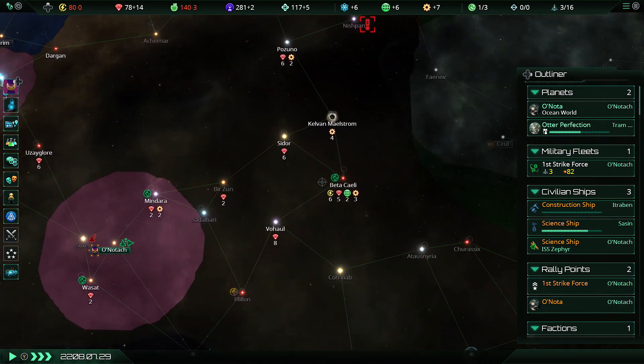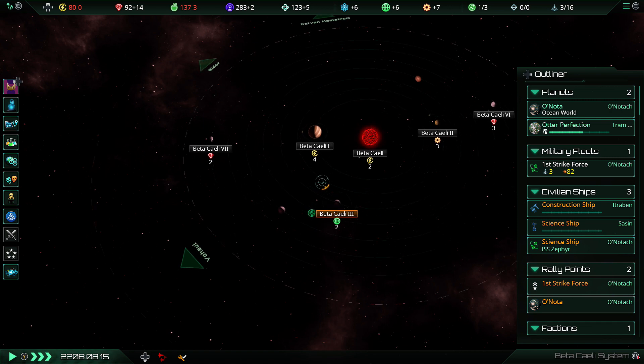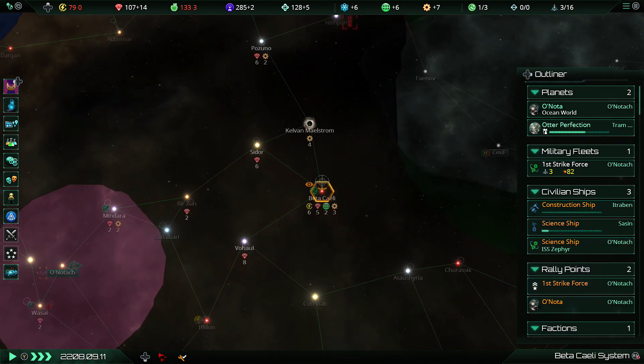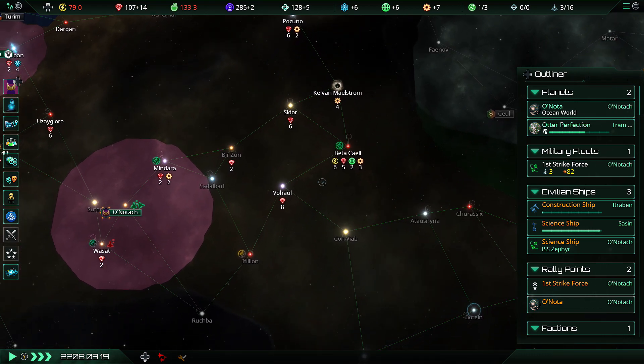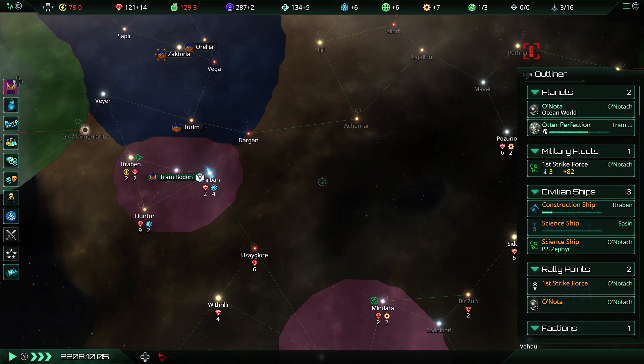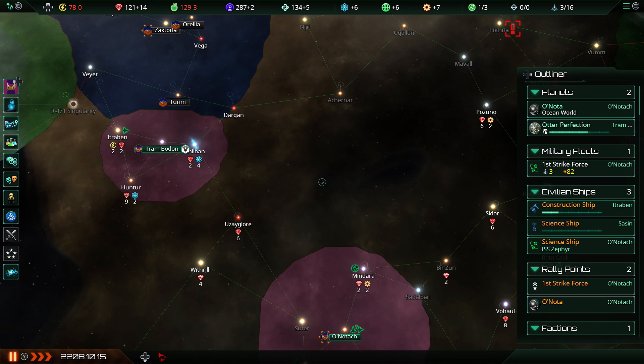The problem I've actually got here is Otter Perfection has basically no energy on it. If I recall correctly, this world I want to settle down here — there's a bit of energy but it's not much at all, very low on the old energy. I can't remember if this was before or after the days when different climates were more or less likely to have certain resources — like hot planets were energy-rich, temperate worlds had lots of food and science, cold worlds had lots of minerals. I swear that was true at one point but I can't remember if it ever made it into the game.